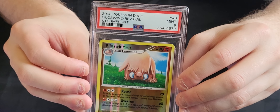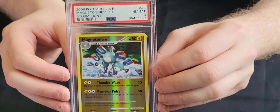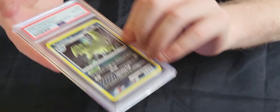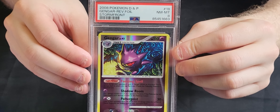We've got a Piloswine which is a 9, a Pichu in an 8, the other Magneton from the set in an 8. The Holo version of Gyarados from the theme deck is an 8, and the Holo Tyranitar from the theme deck is another 8 — strong eight theme running through these. We've got a Staraptor Reverse Holo in a 9, and a Reverse Holo Gengar which is an 8 — a really nice card.